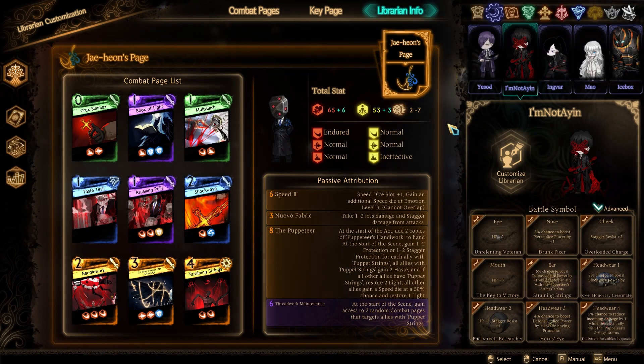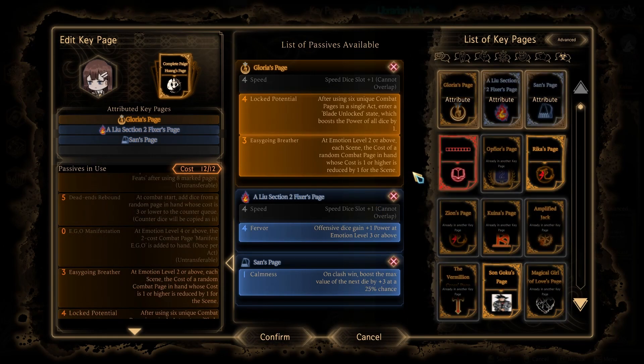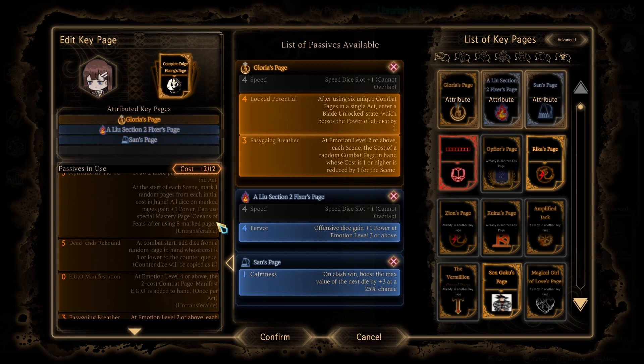We gave Hod just a teeny tiny passive change — we gave her Fervor and Calmness rather than the five-cost permanent one-strength. This makes her a little bit weaker in the early stages but much more deadly in the later stages. By the time she can activate EGO, she'll have Blade unlocked, Fervor and Calmness taking effect, and then of course we gain extra power because of Page Wong's deck. I think it's a small but relatively good change for Hod.